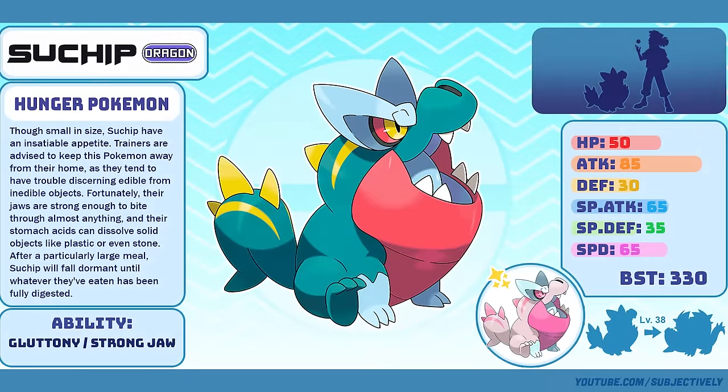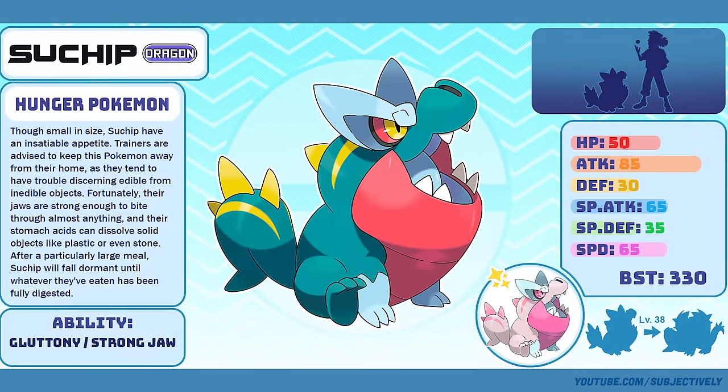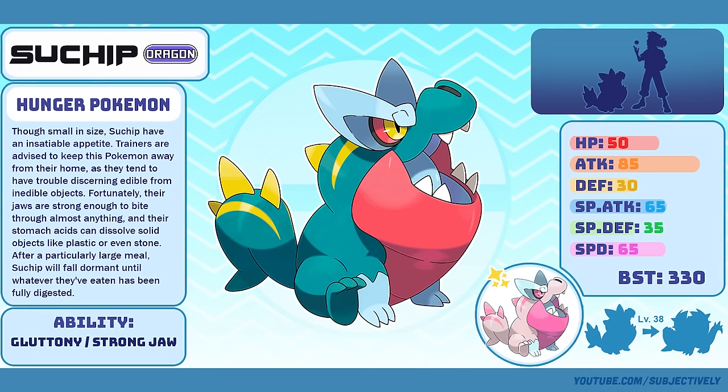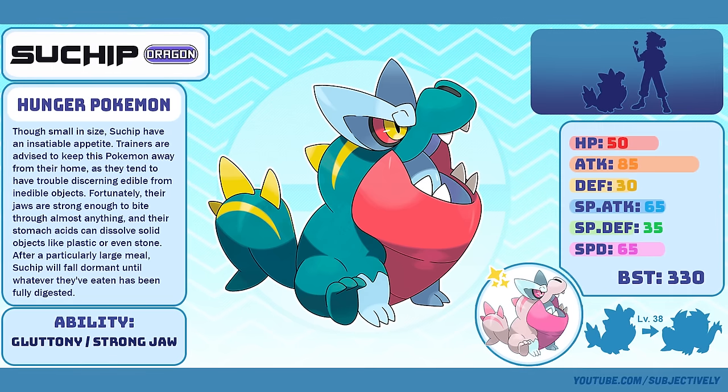Suchip, the Hunger Pokémon. Suchip was also designed during a Smogus challenge — I think the prompt was 'Hunger.' I wanted a cute little bastard that had nasty puppy energy, finding the middle ground between how cute crocs can be and how annoying a dog can be. Basically, it's a little shit that likes to dig through your garbage and eat your shoes, but you'll love it anyway.